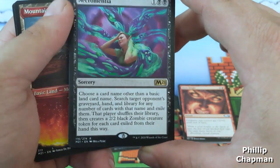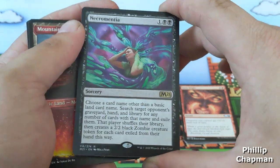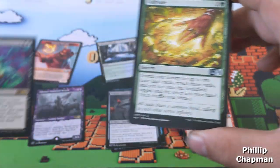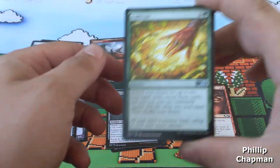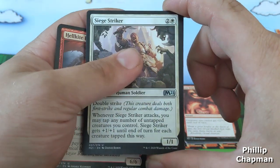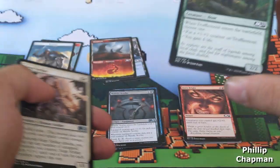Followed by Necromancia — good card. Be fun to use against people in a hate deck. Then your uncommons are cultivate, hellkite punisher, and siege striker.